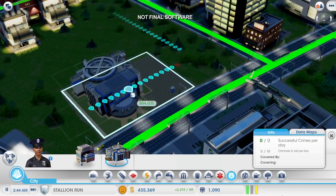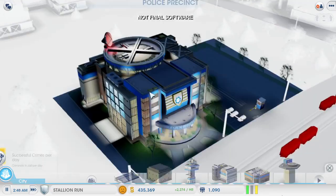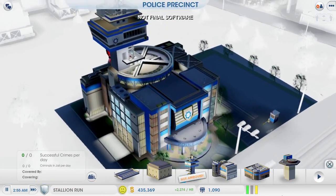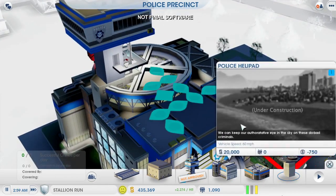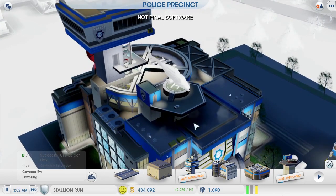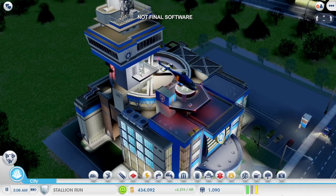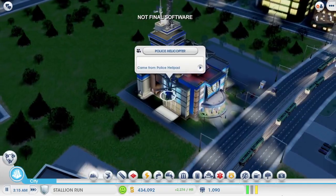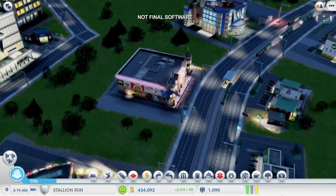Here we go. This police precinct has a lot of options. I'm going to start with this radio tower to help the police respond quicker. Then I'm going to add this helicopter to increase the patrol radius. This is all really expensive to maintain, but it's going to make a big difference by suppressing crime in a large area. The police will also travel to neighboring cities and patrol there too.